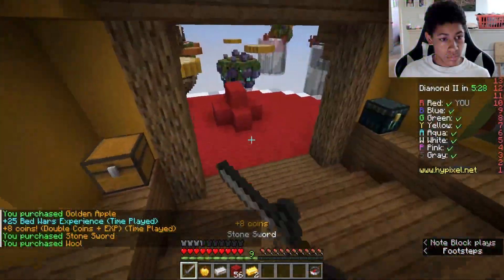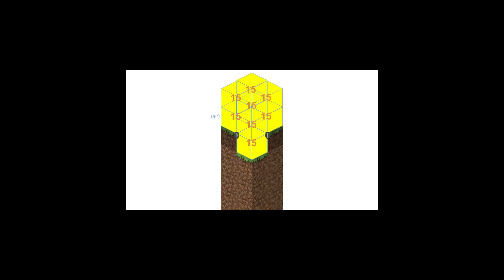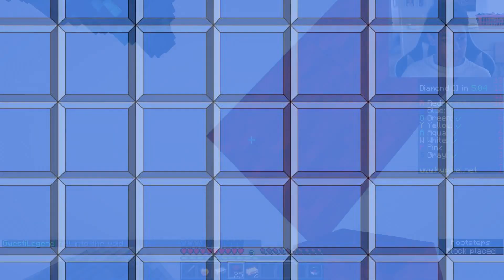Let's start with the light that comes from the sky, or skylight. Each chunk generated will look at the top layer of blocks and set them to the max skylight level, or 15. The chunk then scans downwards, putting skylight level 15 on every block until it hits a translucent block, where it reduces the light level, or an opaque block, where it sets the light level to zero. Once such a block is reached, light propagates out using a flood-fill formula, decreasing one every block.